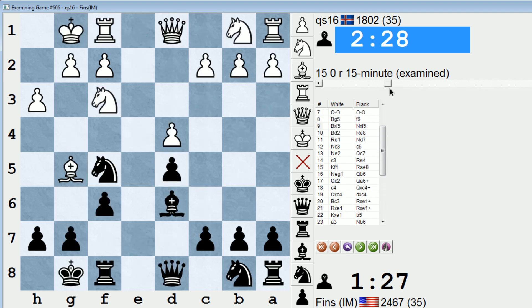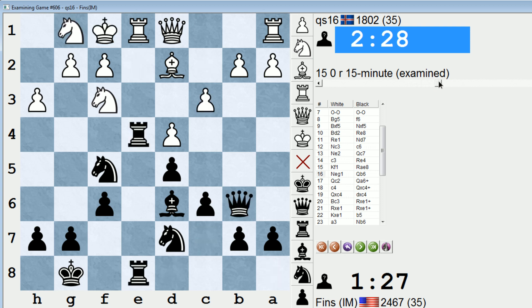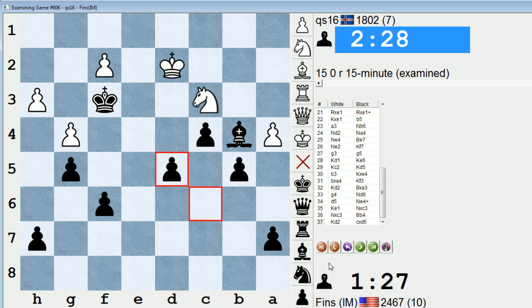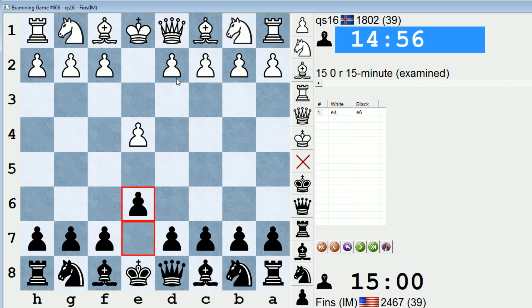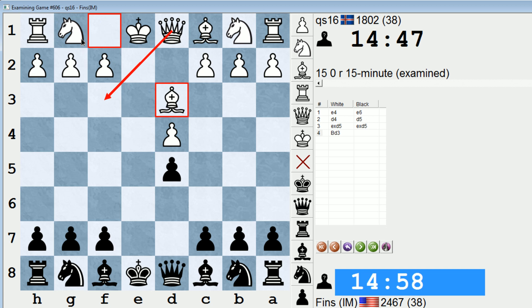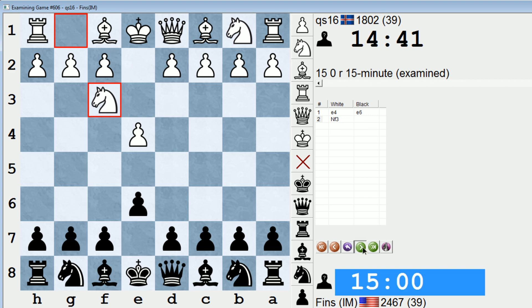I believe White's setup was awkward in the opening. The whole operation with Bishop G5 inducing F6 and coming back to D2 didn't pan out. Also, Knight E2 was too obvious — after Queen C7 they experienced coordination problems, seemingly missing Queen A6 or Queen B5, which forced C4 and won a pawn. Then it was converting the endgame up a pawn. In the French defense exchange variation, if White intends to play it, they should take on D5 right away with more flexibility — because there are lines where the Knight might want to come to E2 or they might use a Queen F3 setup. Playing Knight F3 on move 2 isn't optimal for an exchange French player.